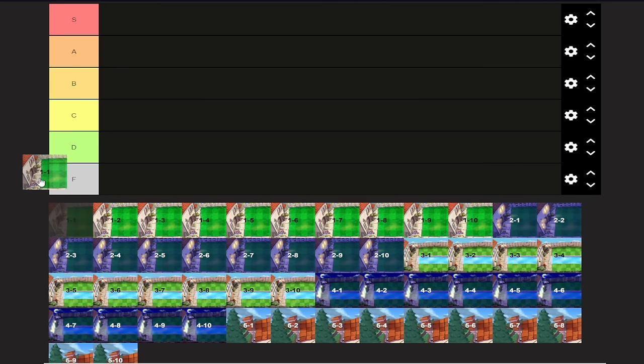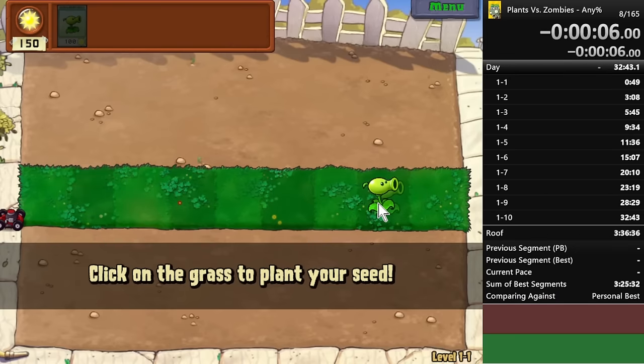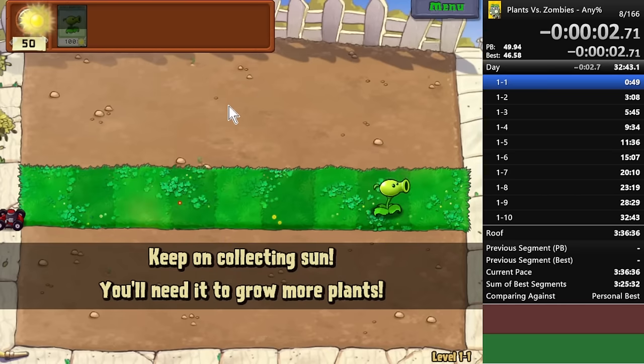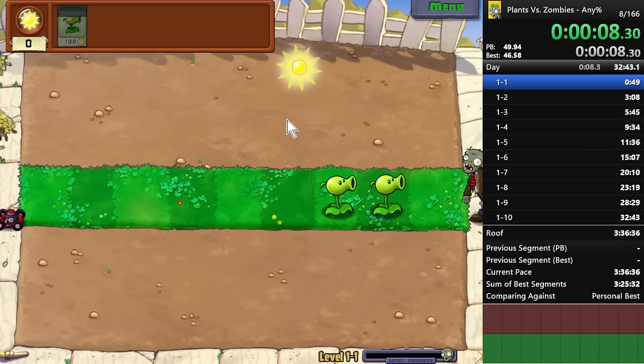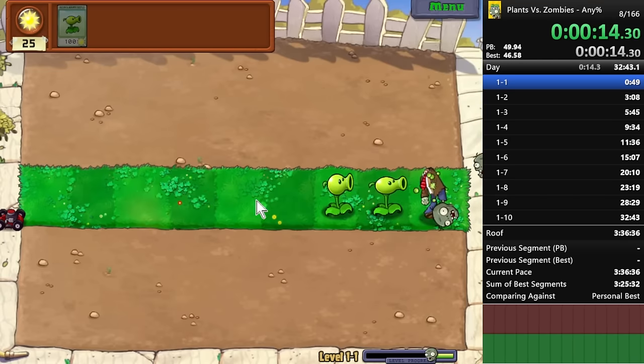1-1 is the most easy C-tier of my life. Essentially, 1-1 is kind of just an RNG check. You can't control anything in this level except for when you plant Peashooters. Otherwise, you kind of just have to hope that the level's good. Even if it's not good, you still have a whole three and a half hours to make up the time, so it's definitely not influential in any way. It's just meh — mediocre.